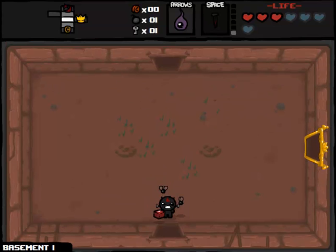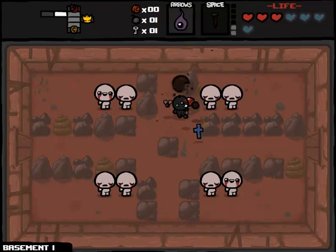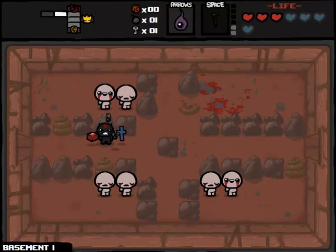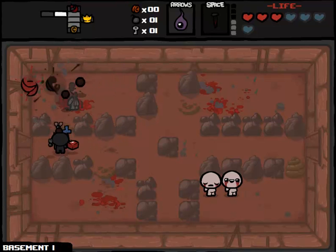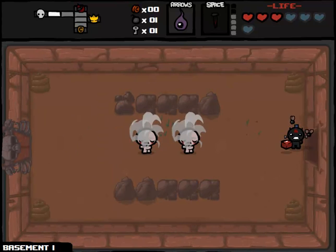We have the Mark, we have Spoonbender which is homing tears, we have Mom's Contact with a freezing effect, Coat Hanger, the Nail, Odd Mushroom. I've got a list of like 12 items here. That was Mom's Contact at work — Mom's Lipstick, the Relic, which was weird for me when I saw this suggested by YouTube user Pineapple3, because I was pretty sure that the Relic didn't exist pre-Wrath of the Lamb, but who am I to argue with this challenge run suggestion?